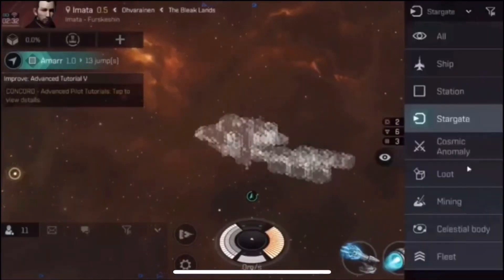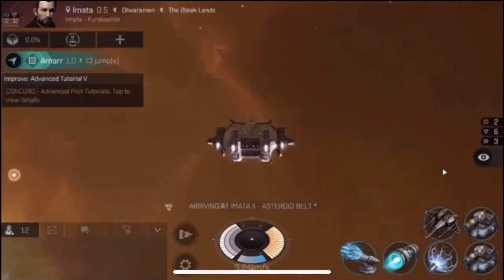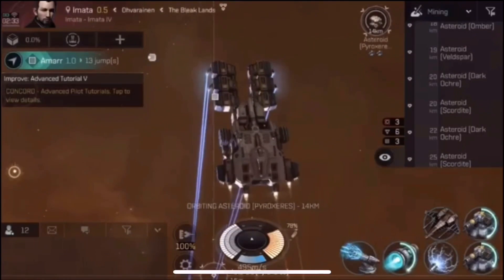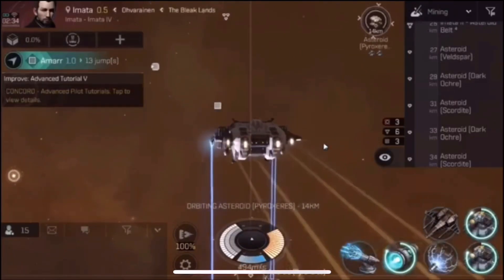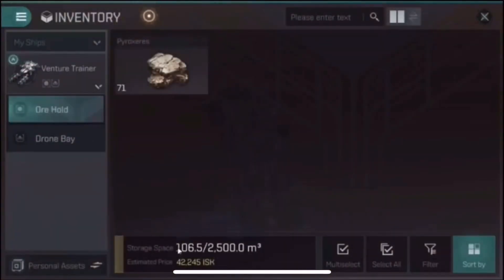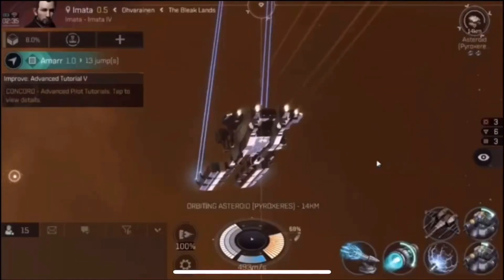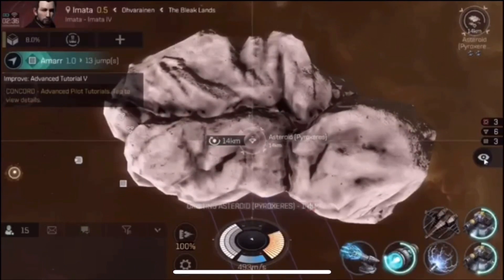I suggest aspiring space truckers use those Pyroxies encounters to decide what is worth doing, and I suggest the same for miners. Mine Pyroxies a few times, see how valuable your ore hold is each time, and use that to decide if mining something different is better or worse. Set a timer, go out and mine Pyroxies in your Venture until you have a full ore hold, stop the timer, bring it back to market, sell it, and use that profit to determine your ISK per hour. I'll do that in this video, but realize I have no mining skills — this is just a trainer Venture with Mark 3 miners, so your mileage may vary.